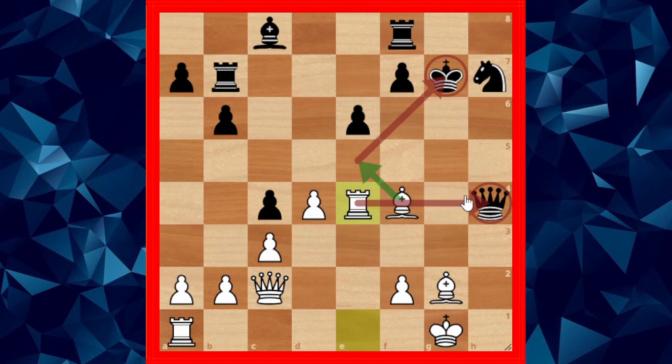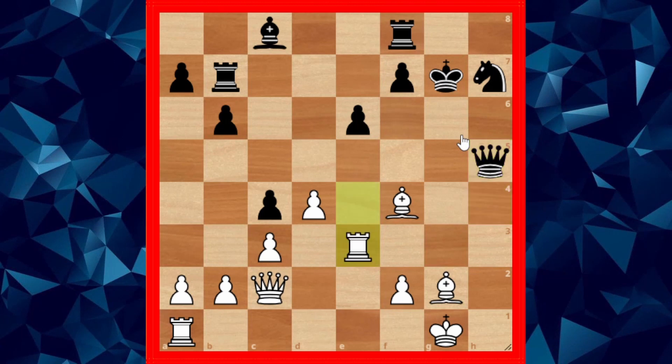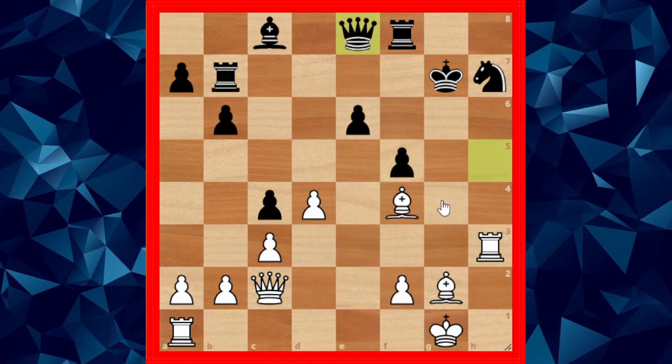But king takes g7 is a very bad mistake. White went for rook to e4, threatening bishop e5 and a discovered attack on the queen and the king. Black goes to save his queen, and white plays rook to e3, getting the rook into the king hunt. Then f5, rook h3, queen e8, bishop e5, knight f6.